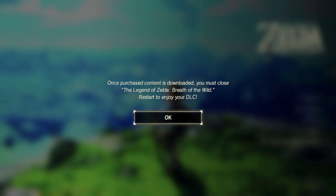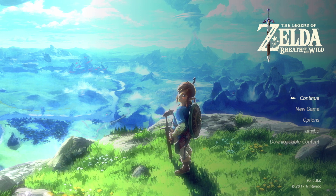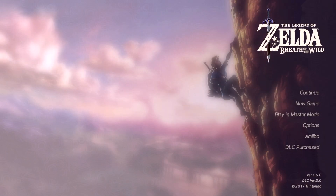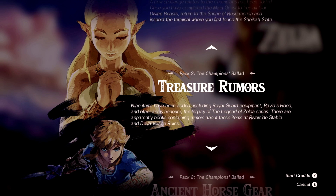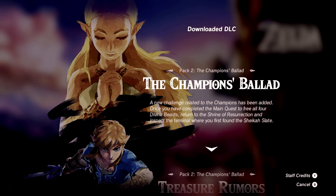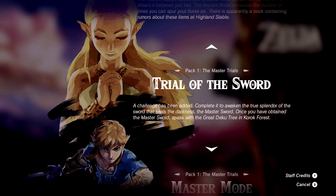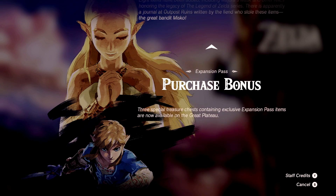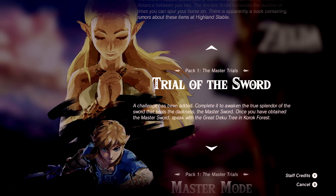Okay, let's restart this — I'll be right back. Excellent, we are good to go! We've got two downloaded DLC packs: the Champion's Ballad, Treasure Rumors, Ancient Horse Gear, Trial of the Sword, Master Mode, Hero's Path Mode, Travel Medallion, and all kinds of great stuff. Now I'm going to start with DLC One — the Trial of the Sword I'll do later.